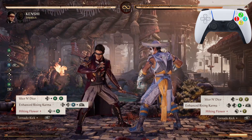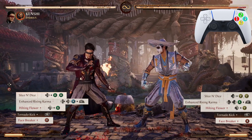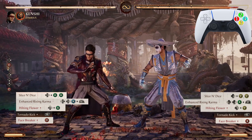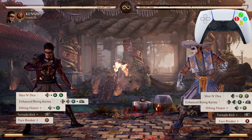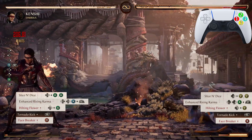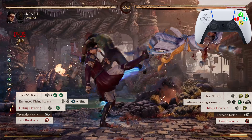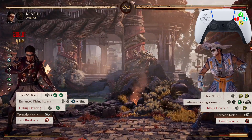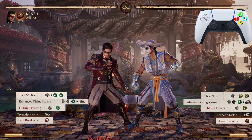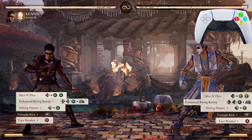After Tornado Kick we go into Face Breaker — the standing forward, or standing 4. Standing just means you're not pressing back, forward, down, or up — you're just standing there and you press d4. Now let's go from Rising Karma down to that standing forward. You want to press that standing kick right after you land. Now let's go from Slice and Dice down to the Face Breaker — absolutely beautiful.